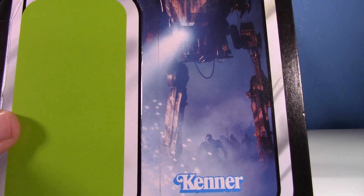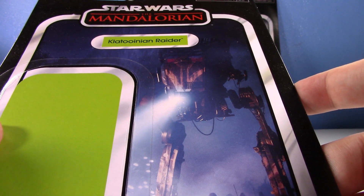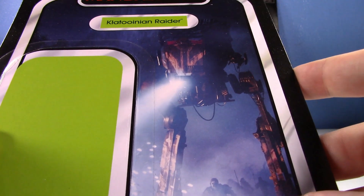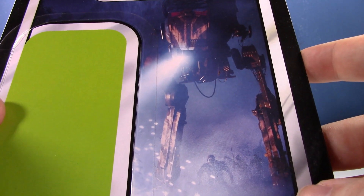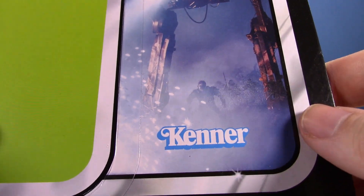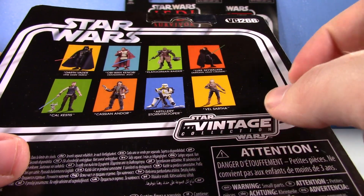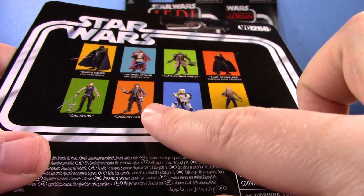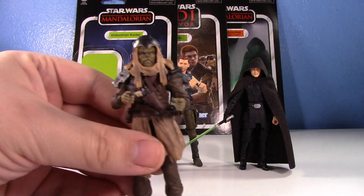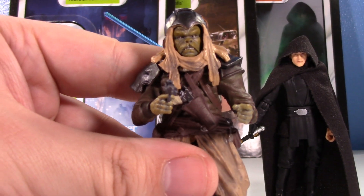Now we have Cal in figure form at three and three-quarter inch, as well as BD-1, which is really exciting. Luke is a no-nonsense retool and redeco of a figure we've already had, but it's a very good one that definitely serves its purpose. So let's get into it — Clatoonian Raider first. His card art is kind of cool; since he's a vehicle driver, they just show his vehicle, in line with vintage Kenner stuff like the TIE Fighter Pilot.